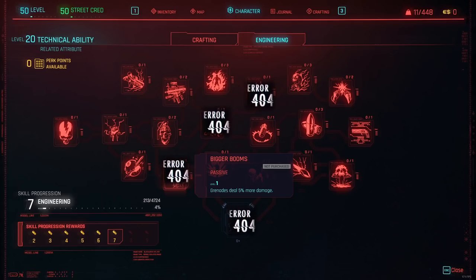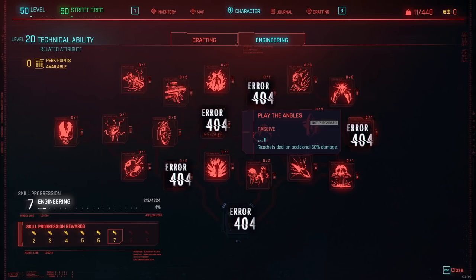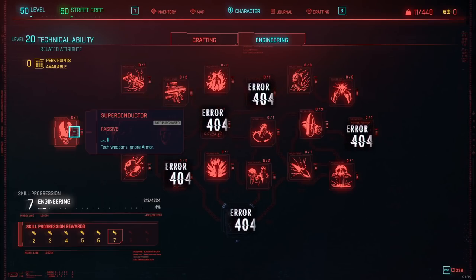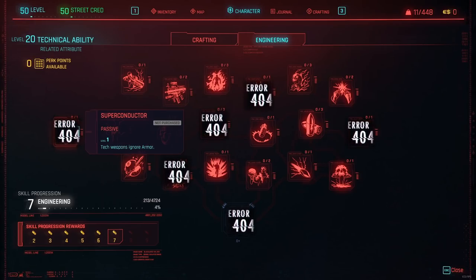Play the Angels is also not working — it's only one perk point and ricochets should deal an additional 50 damage, which could produce huge numbers if your bullets or grenades ricochet. But at this point in time it does not work. The next perk that doesn't work is Superconductor — tech weapons should ignore armor, but nope, it does not work. The Engineering tab is probably one of the most affected tabs in the entire game, with a large number of non-functional perks.